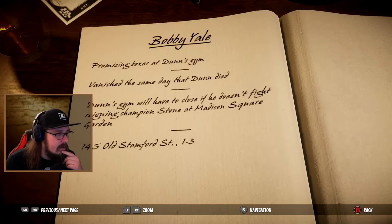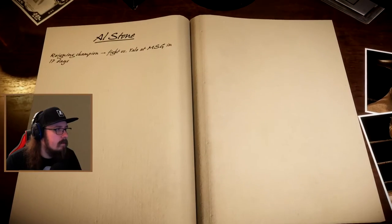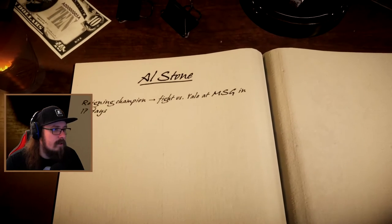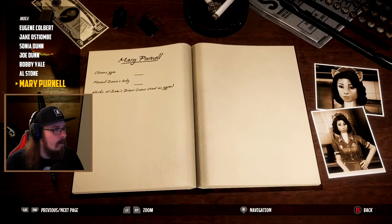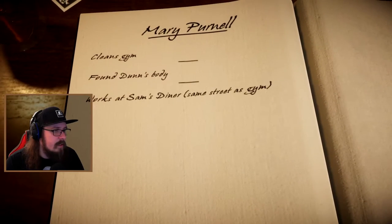And I guess that's his address - Old Stanford Street. Al Stone - who's this? Reigning champion. Fight vs. Yale - recorded in 17 days. Mary Purnell - a waitress, cleans gym, found Dunn's body, works at Sam's Diner, same street as gym.